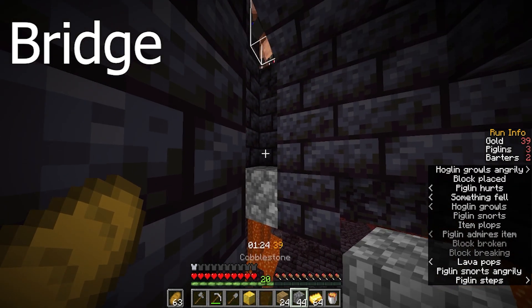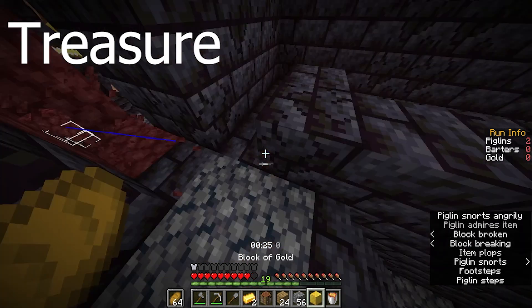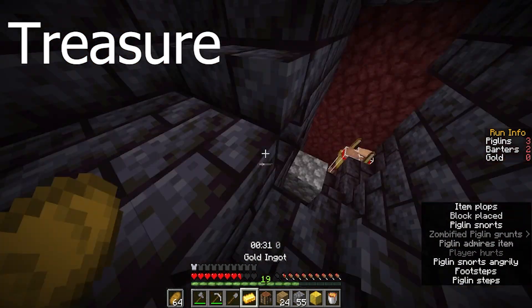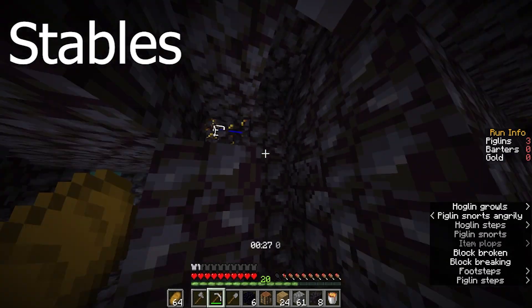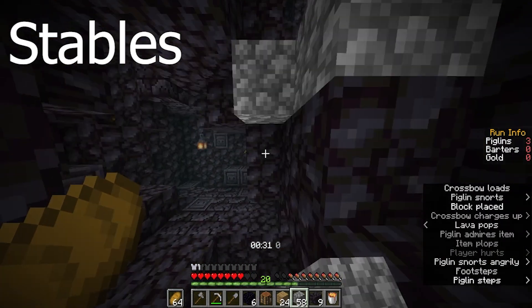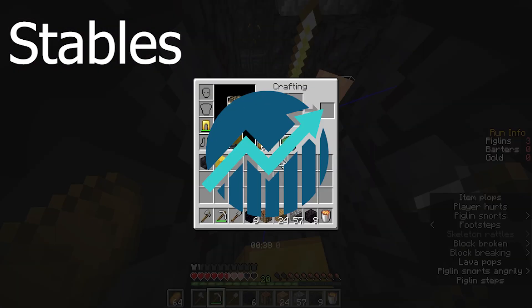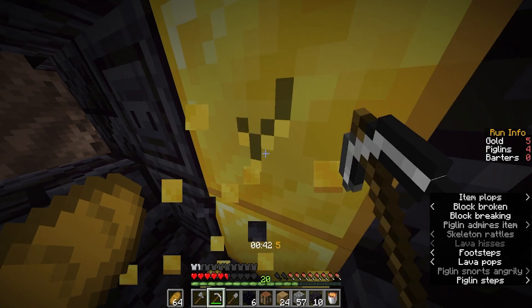Treasure bastions are much more simple than bridge as I'm only going to be using the right boomer route. The only variation is if I spawn outside the ramparts I would likely grab the two gold blocks on the bridge on the way to the ramparts. Stables is fairly simple as well - I'll either route good gap manhunt or the standard triple chest route depending on which is easier to access from my spawn.